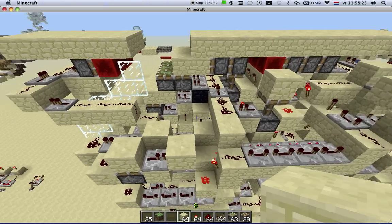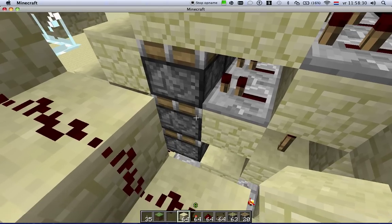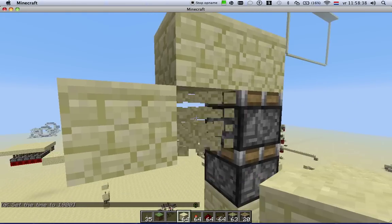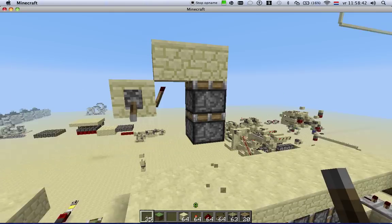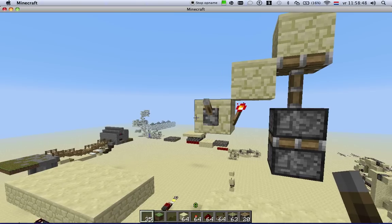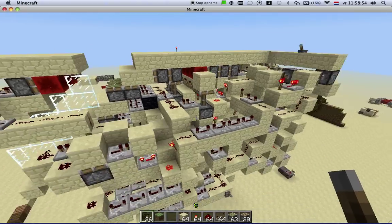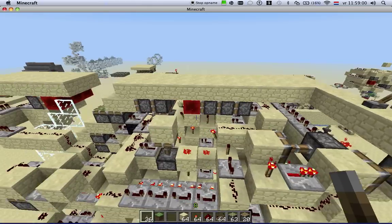And yeah, some more bugs. For example, if you power a piston like this — before, the bottom one extended and the top one after that, but now this happens. So that's also something. So there are a lot of bugs, but I managed to make it, and I think it's really cool.